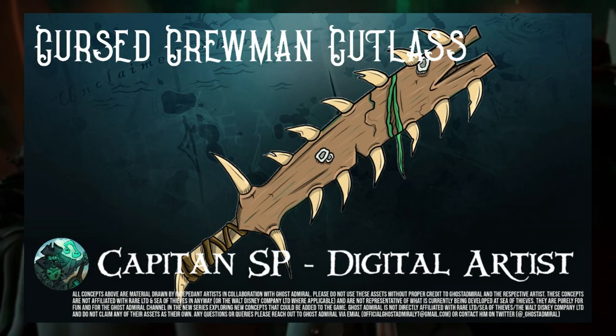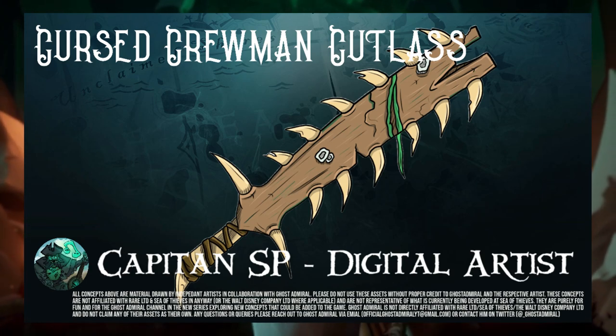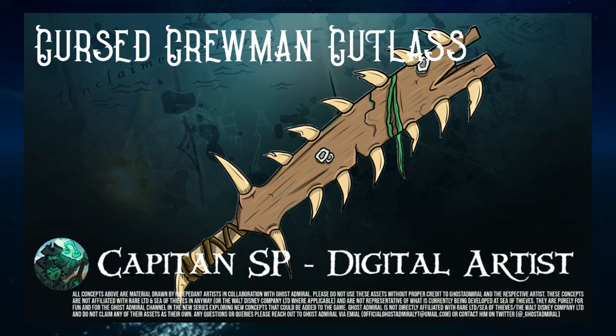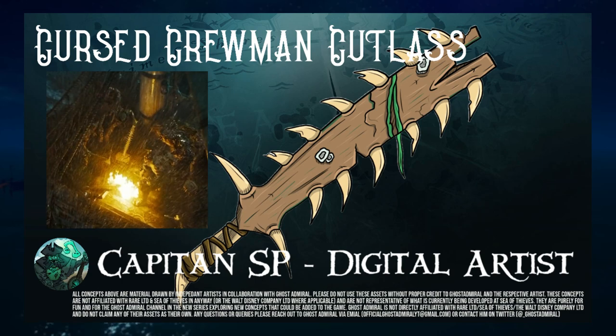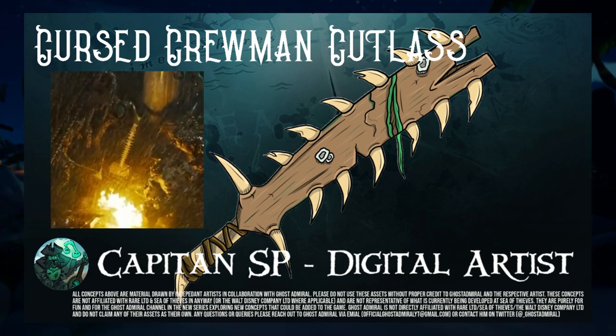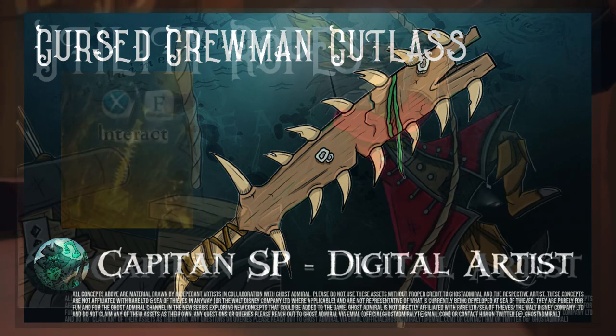The Cursed Truman Cutlass is a play on another Pirates of the Caribbean character. The sword from Davy Jones' crew essentially has a swordfish on it — it literally is a swordfish. This is a really cool design, and it would be a pirate promotional item as per all Pirates of the Caribbean stuff. But all the same, it would look pretty awesome if you started attacking someone with a literal swordfish.